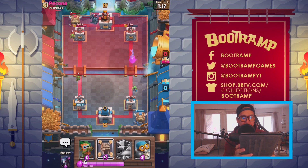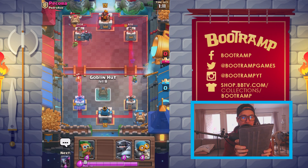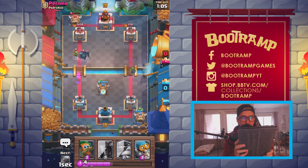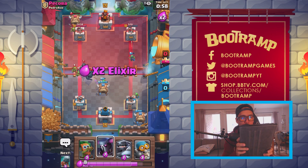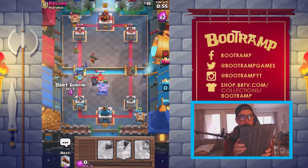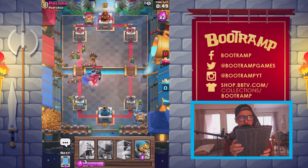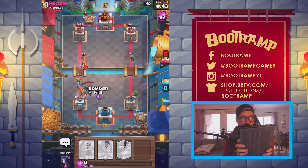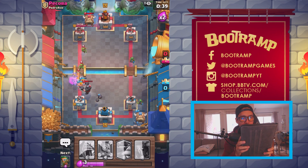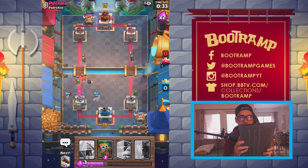Maybe I'll drop a Spear Goblin Hut to stop this PEKKA. Dropping the Spear Goblins — stop that PEKKA. We're dropping the PEKKA up there and also the Dart Goblins to see how fast we can nuke down. Rolling the Log right now, taking care of the PEKKA, and we've got to stop this nasty Mega Knight. 120 HP left up there. Can we take care of the right side? I think we're taking care of the left.